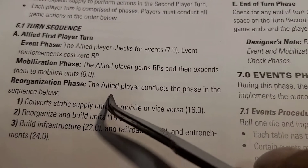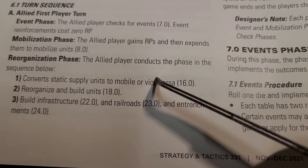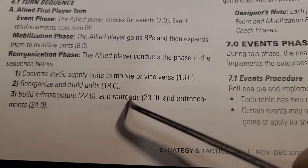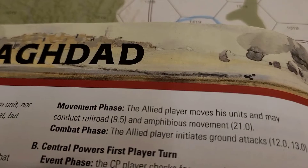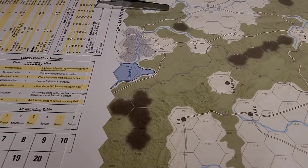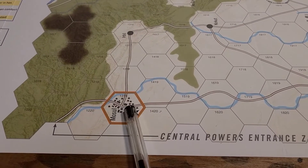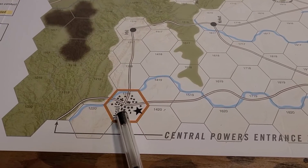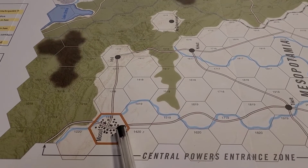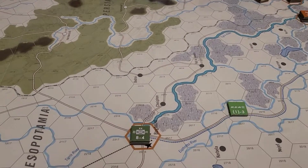The allied player conducts the reorganization phase — convert static supply to mobile and vice versa. Reorganize and build — none of that'll be happening. No railroads or entrenchments yet. Now an important game note: the central powers player is going to lose a recruitment point for not having a garrison. The designer says this represents all the irregular forces involved in the conflict. You've got to keep these garrisons or you lose a recruitment point.